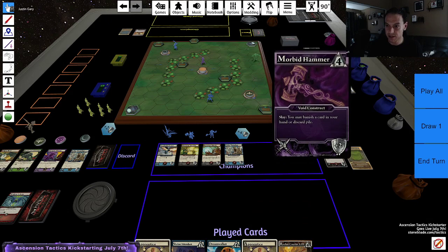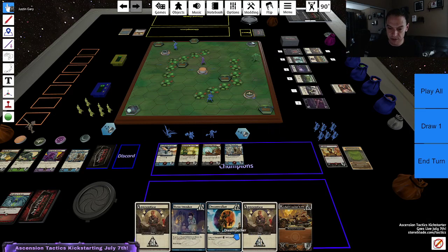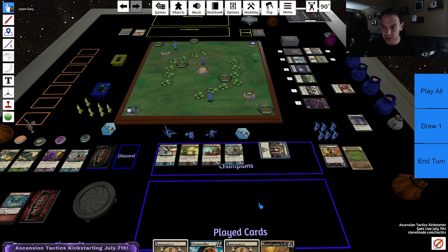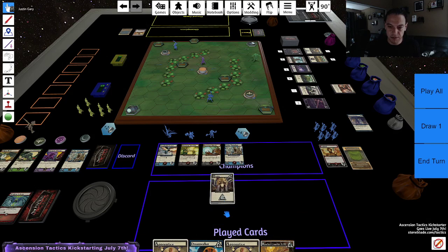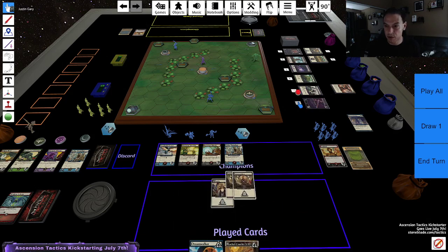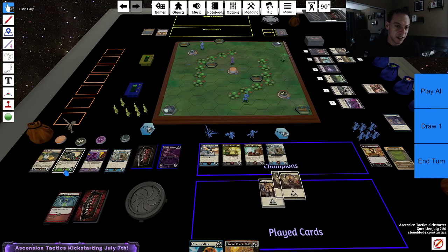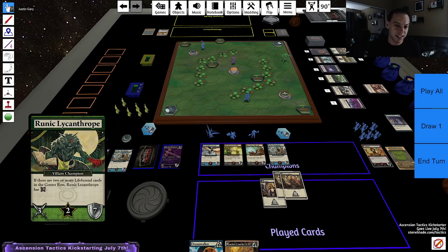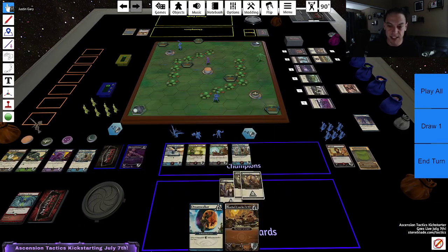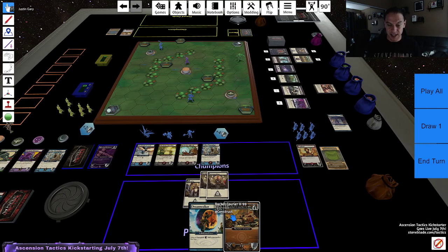I think I might want this Morbid Hammer after all. So I'm going to use my Shrine Attendant — I'll banish it to gain a Mystic. Mystic goes straight to my hand. Then I'll use the Mystic and two more to buy the Morbid Hammer. So I can start pumping up my guys a little bit so they can have a better job of taking down these champions. They're very powerful — 10-10s, 7s, very high defense. So I want to make sure most of my squad can take them out.